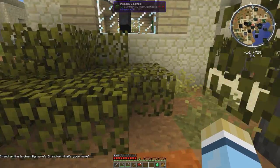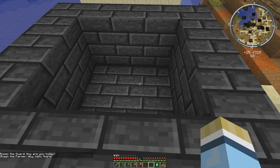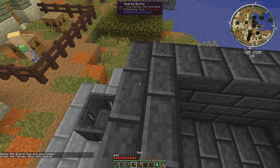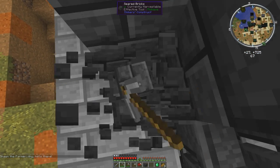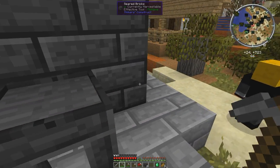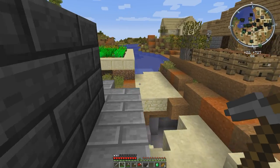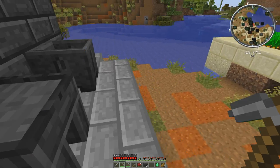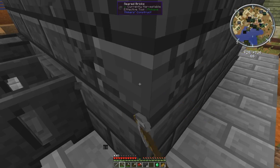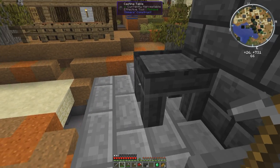The first thing I want to do is get my T-Construct up and running. I've already got a good start here being in this village, so we're going to pull these corners out of here because we don't really need these. And once we get some T-Construct up and running, I'm going to want to go down and do some mining, but I want to try and have a hammer up and running first.